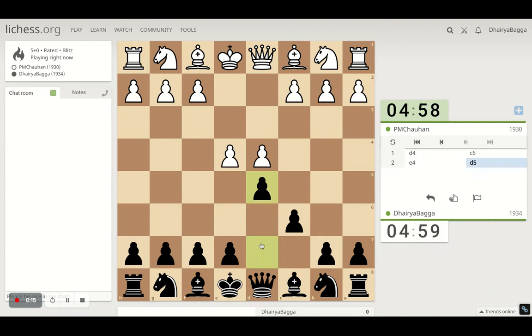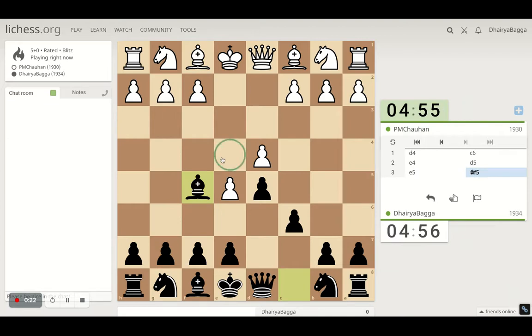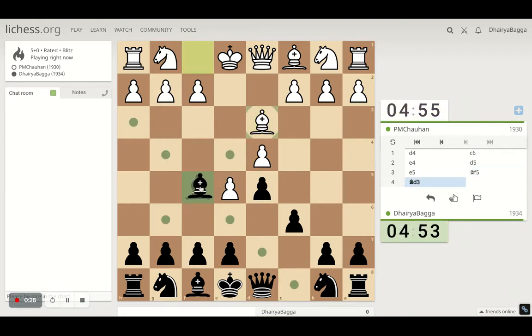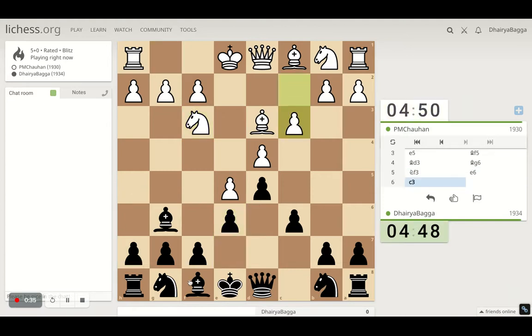The game starts with d4, so c6 — the Caro-Kann Defense. He plays e4 and that's the Caro-Kann Advanced Variation, advancing the pawn rather than exchanging it. I like to bring back my bishop to g6. The idea is to open up the h-file after he takes. If he doesn't, just follow up with normal development, controlling the center. The knight can be developed on e7.